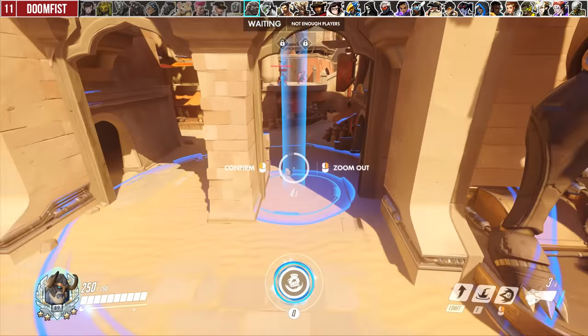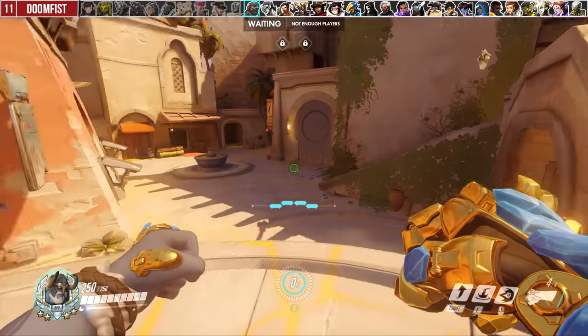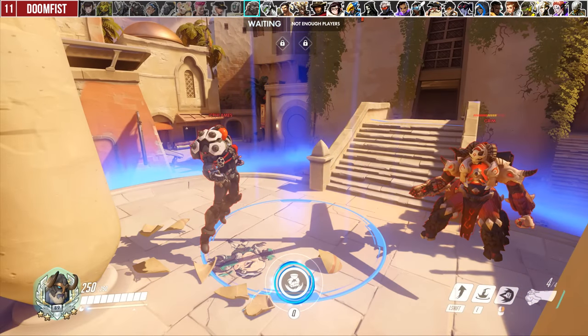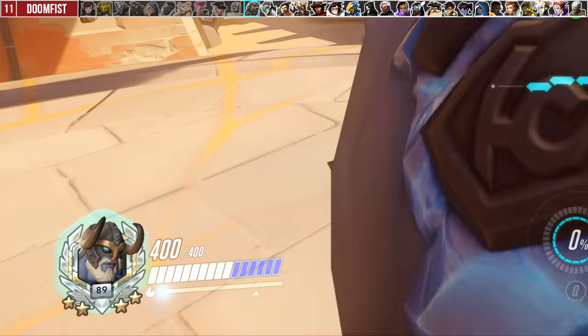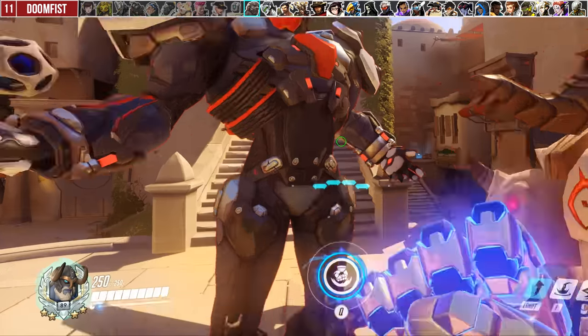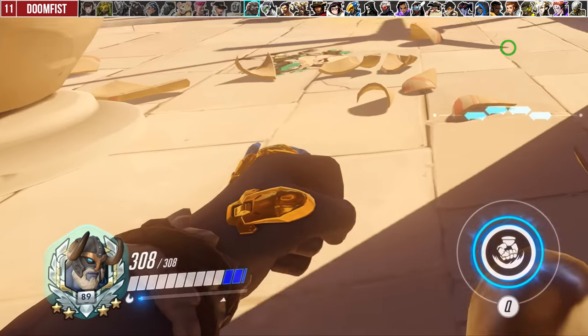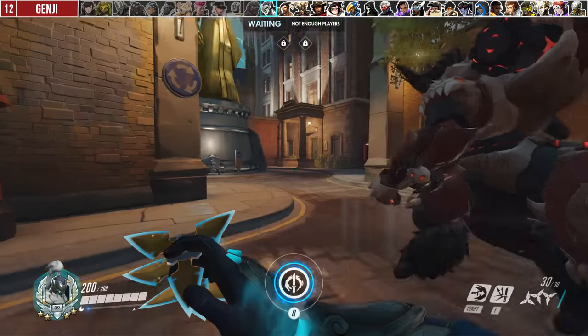For Doomfist, going for solo targets when they have an escape ability is a common mistake because there's no guarantee on the kill. If you're in a pinch, you either want to escape entirely or land on at least two people to maximize his passive shield gains, since he gets a boosted 75 shields per target instead of 30, up to a maximum of 150 — which is something people often overlook or forget.